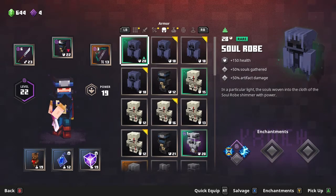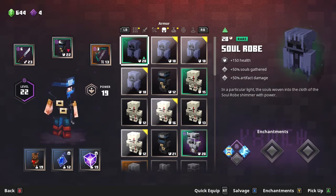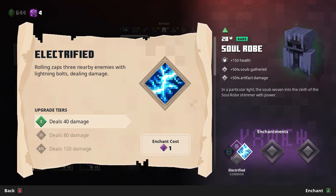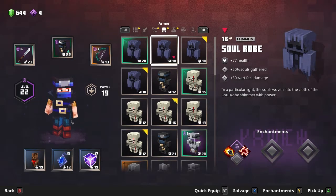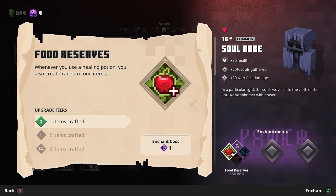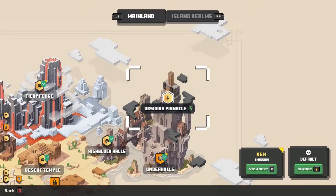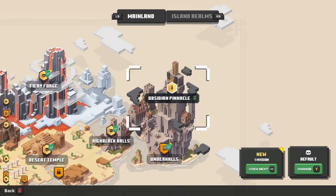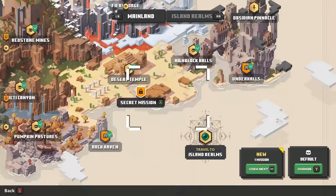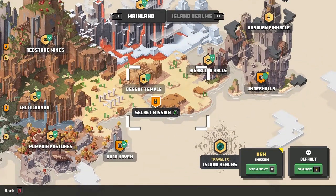The soul robe is 28 power — 150 health! That's a huge improvement. Can we get deflect on it, though? That's a tough call. Doesn't look like we can get deflect on any of this, and I like deflect. Things to think about. Next time we hit Obsidian Pinnacle, and well — I say end, but it appears we have a new secret mission that's opened up in the Desert Temple. We'll go ahead and finish the original lineup. Obsidian Pinnacle is up next, and then we'll check out whatever this secret mission is.